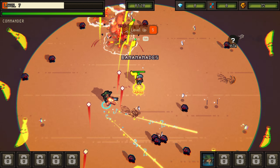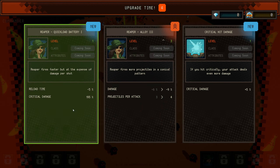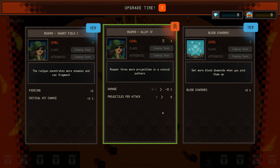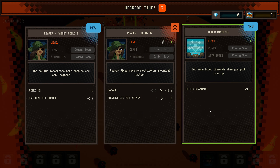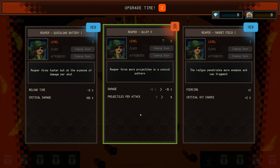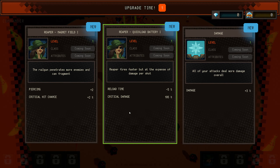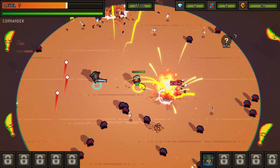Here's a bunch of levels. Projectiles per attack — now that should fix the issue. And even more, and even more. There's blood diamonds. There's an increase on reload time, piercing crit chance — I'll keep upping that. And that's a 3% damage up.